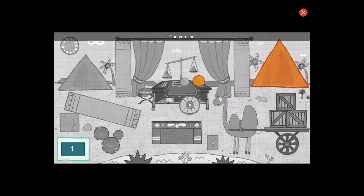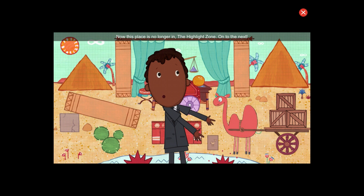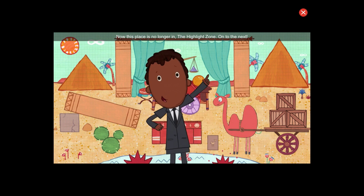Can you find one rectangle? Whoops! That's not a rectangle. Whoops! That's not a rectangle. Great! That's one. Amazing work! Now this place is no longer in the highlight zone. On to the next.